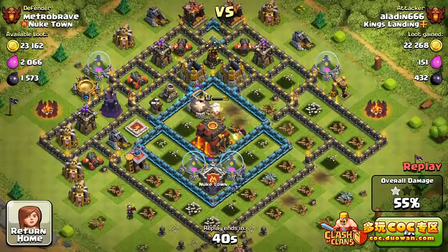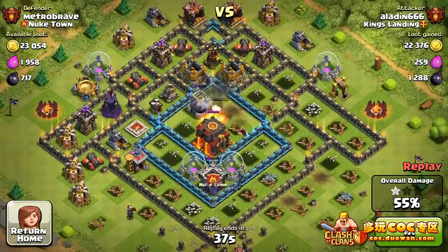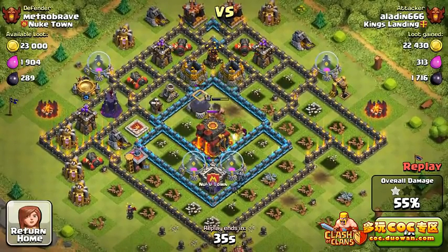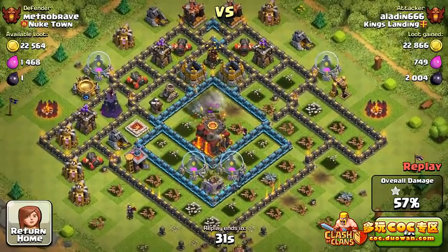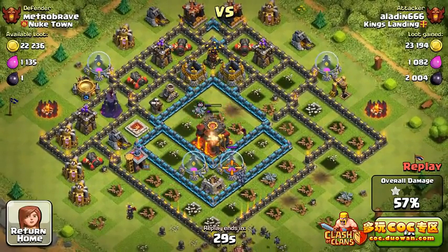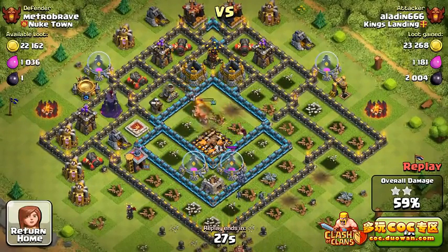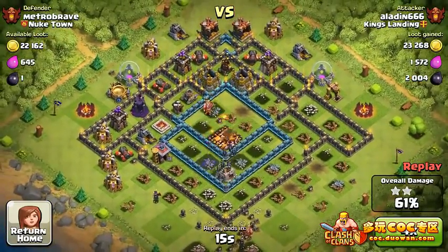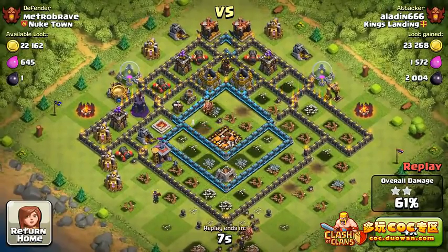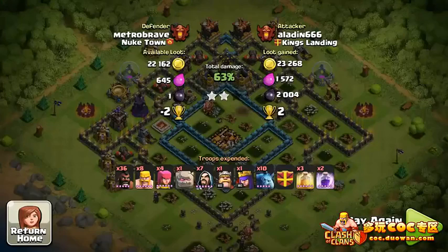He still has 40 seconds to go. He's already got one star. You can see the Barbarian King is gonna get the dark elixir storage and then definitely go for the Town Hall. There's a wizard there as well. Town Hall doesn't have much health left, and a level 40 Barbarian King does enough damage. There we go — two stars, 59%. The last 20 seconds I'll speed up; we'll see minions get just a little more percentage, making this a 63 percenter — two trophies.